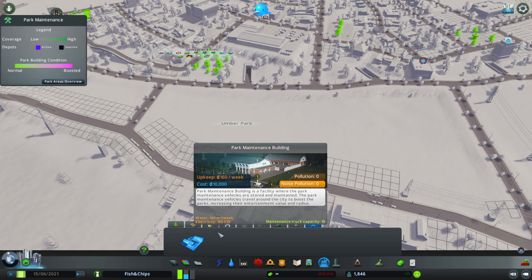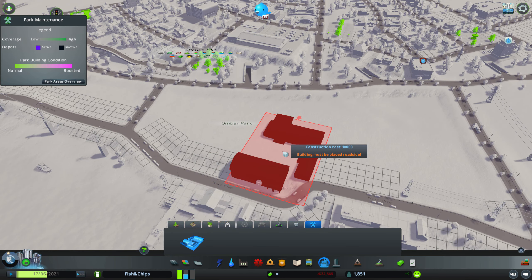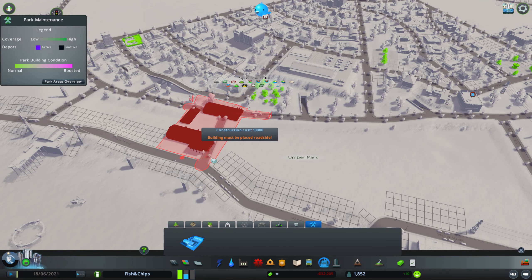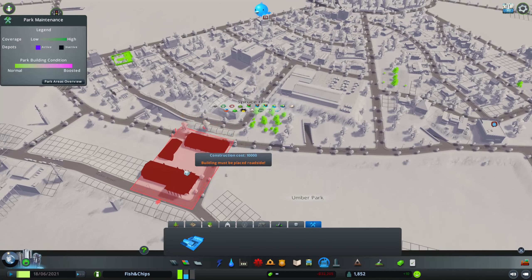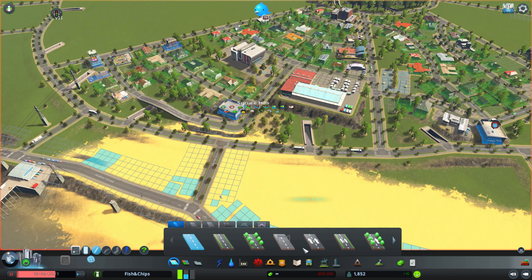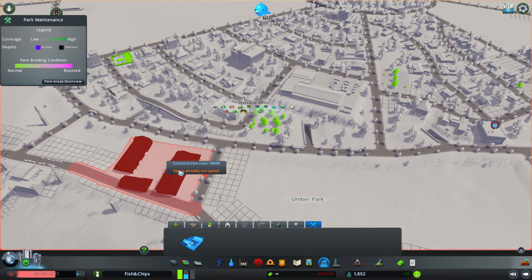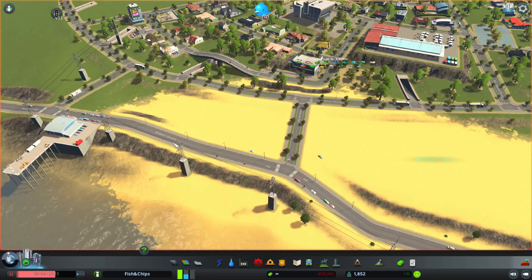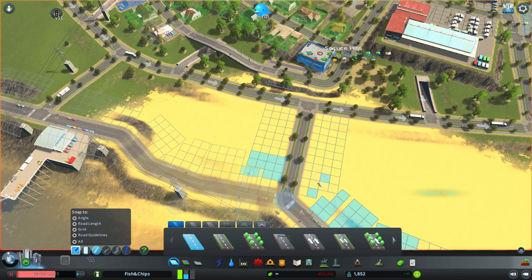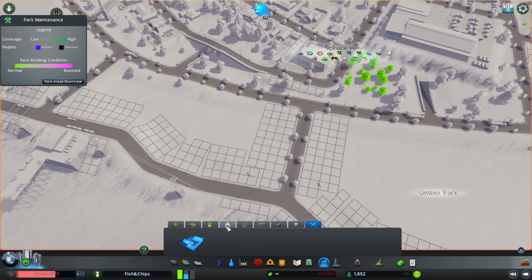Here we have some paths, some interesting main buildings, then there is the amusement park, the zoo, the nature reserve, and the miscellaneous props and park maintenance building. I'm probably going to have to plop the park maintenance building first as this is the one that sends out vehicles to fix up these parks. I'll pause the game and place it somewhere where I have enough room, like here if I allow zoning on this street.